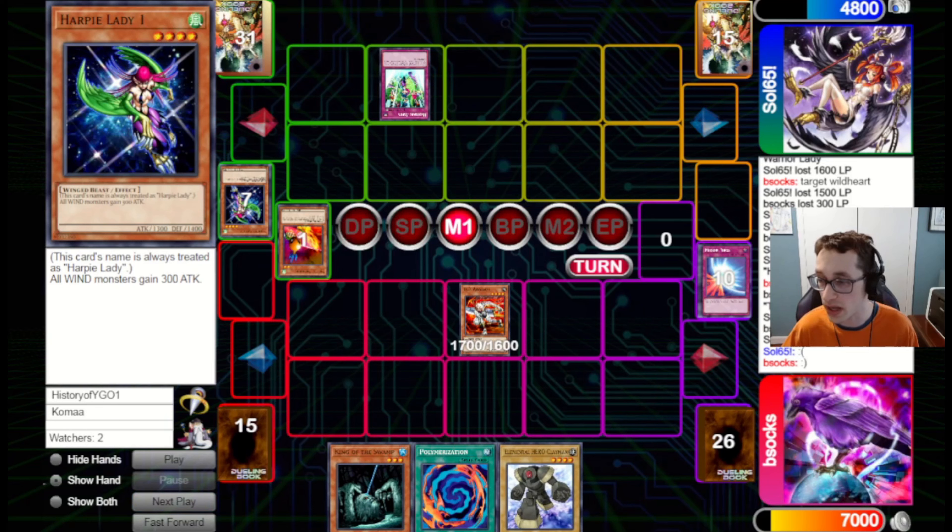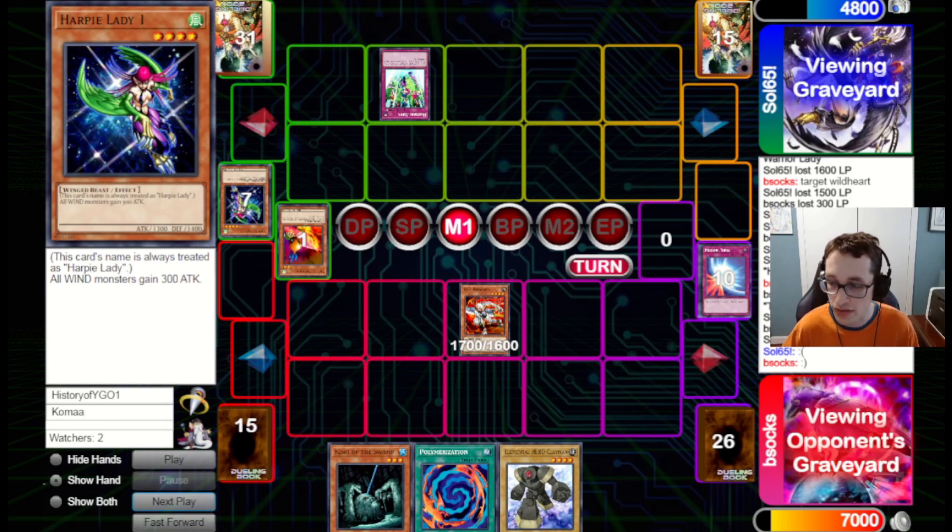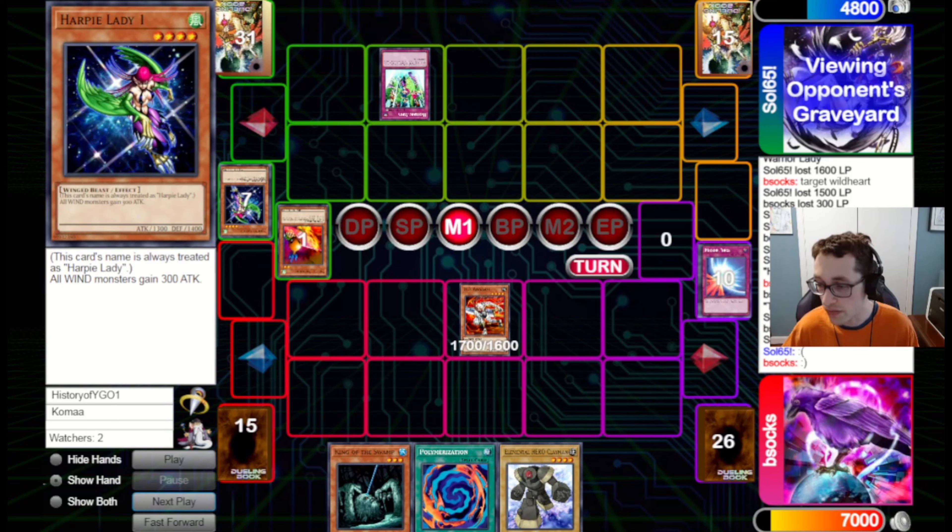I think they could have read that we had Mirror Force because we Dust Tornado'd the Harpy's Hunting Ground — so we clearly had a non-chainable good trap in the back row. But sometimes you just have to go for it.